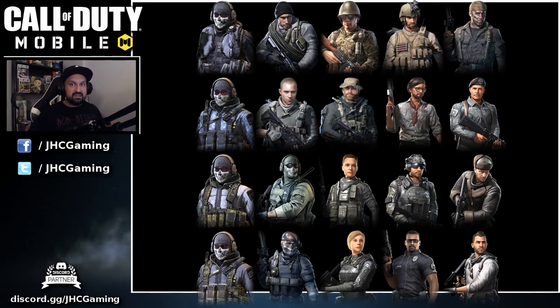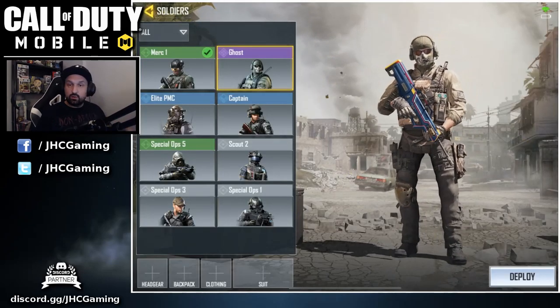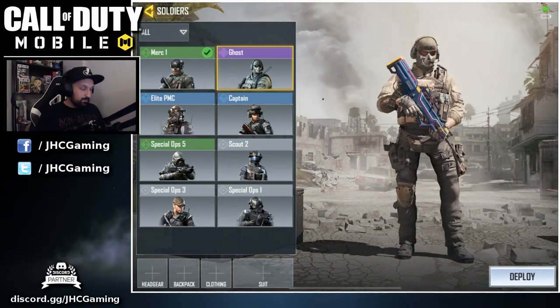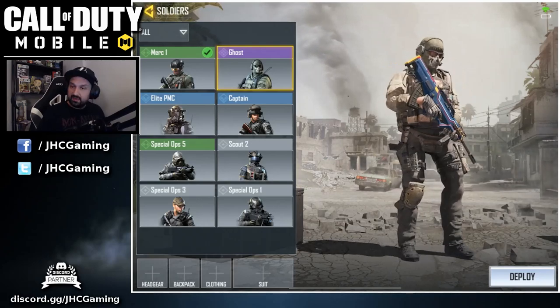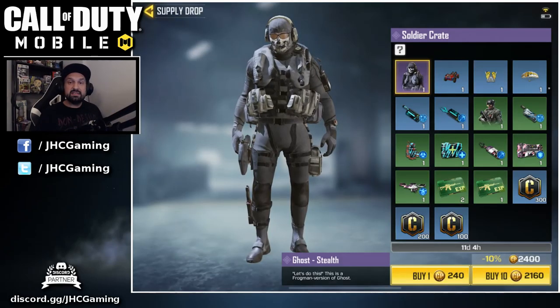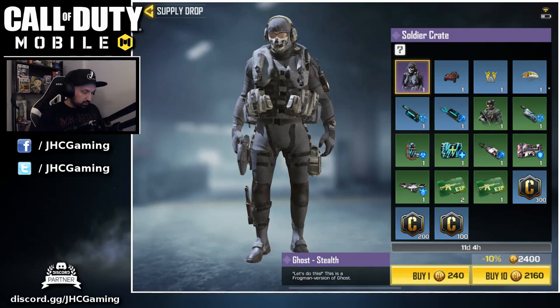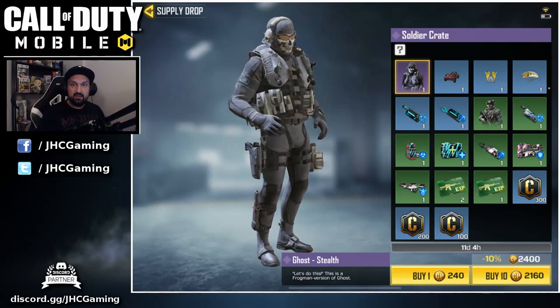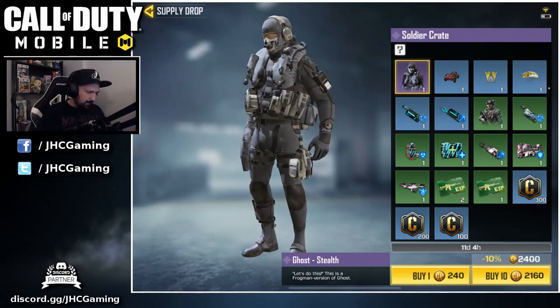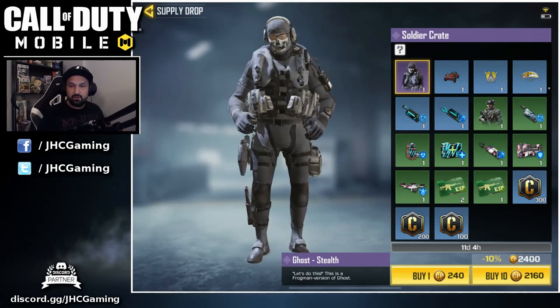Already in the game we have at least two or three different Ghost skins. That's three full pages of 20 plus three — so 63 different skins, about 62 revealed. Going back to the Ghost skins: the one already in the game was the pre-season one battle pass skin — he's got the pistol on his right leg and a knee protector. In the store under soldier crates there's another Ghost skin called Ghost Stealth. It's darker, more gray, whereas the other was pale green, and the equipment, colors, and accessories are different.